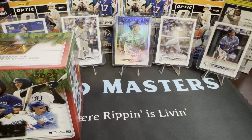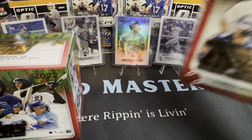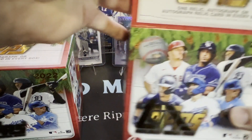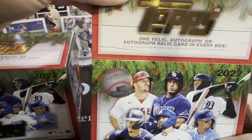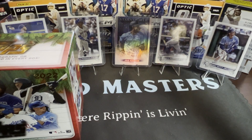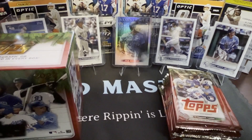We're excited to do this rip. As you guys know if you've opened these before, it's basically the base Topps set from the year, but each card has a little holiday theme — Christmas branches right next to the players. Now, each one of these boxes says one relic, auto, or autograph relic in every box, which is pretty nice. And beyond that, there are short prints and super short prints.